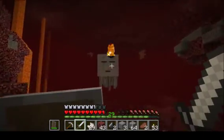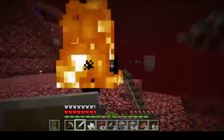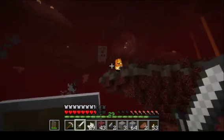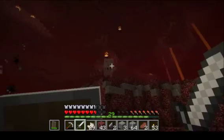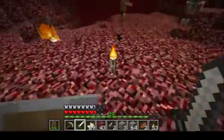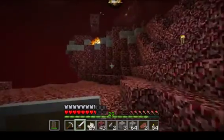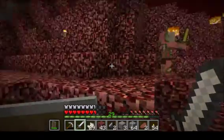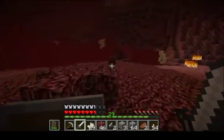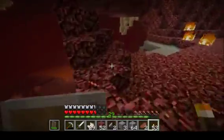Oh come here buddy, I need one of them! Come on, you want to fight? He don't want none! Oh, you coming back for more? Come on! I really wish I had my bow and arrow but we only had like four arrows, so we didn't bring it. We definitely need to enchant one of those.